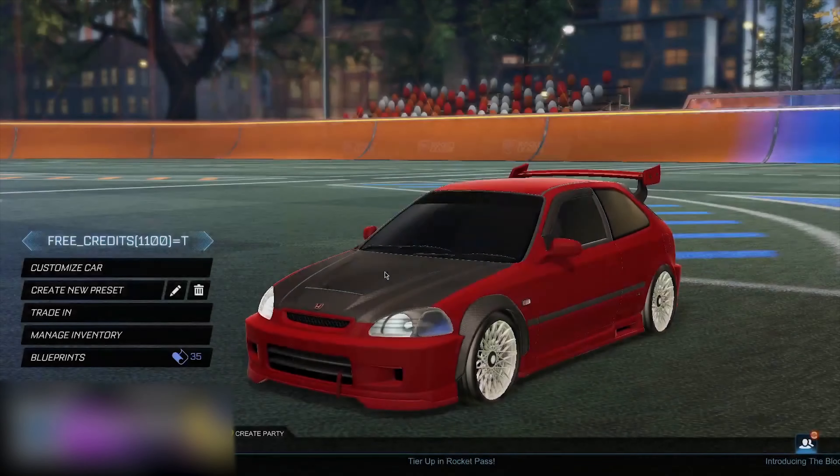When you guys have put this in, you want to go to your profile right here, then go ahead and choose 'Banner.' You guys want to change your banner to something other than the original one you're wearing. For example, I'll go ahead and choose the Honda Civic, just like this.